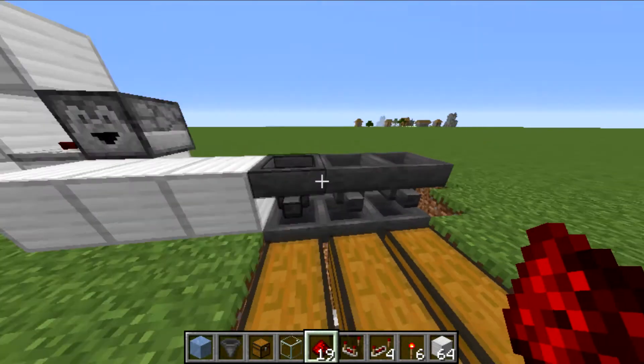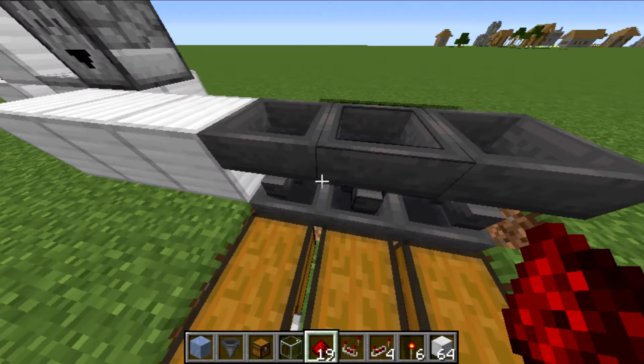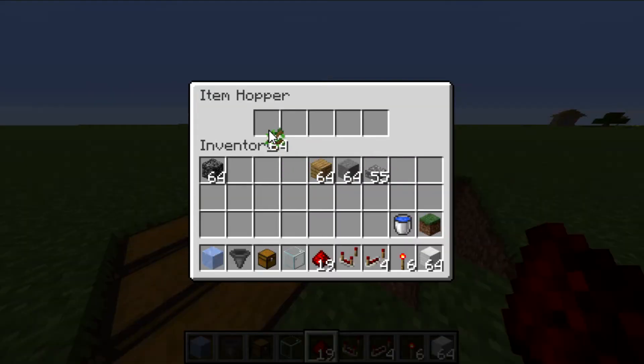Now, onto the actual sorting system. Go and get your line of slabs — or whatever block you're not going to be using a lot of — and put in your items. You will need about a stack of each item that you want to sort. I'd probably not do this for diamonds, because you're going to be there quite a while mining. It will land at 41, and you will have a spare one underneath here. Go and get your oak leaves — or whatever block you're going to be sorting — and just do the same. Just put it all in.